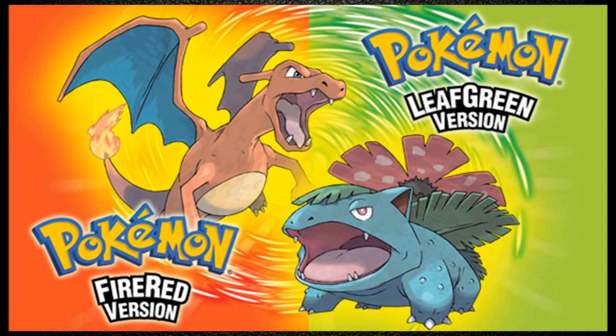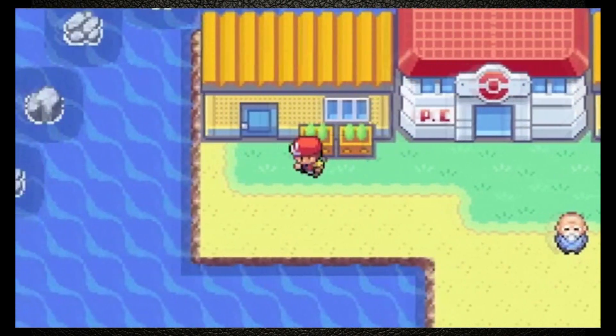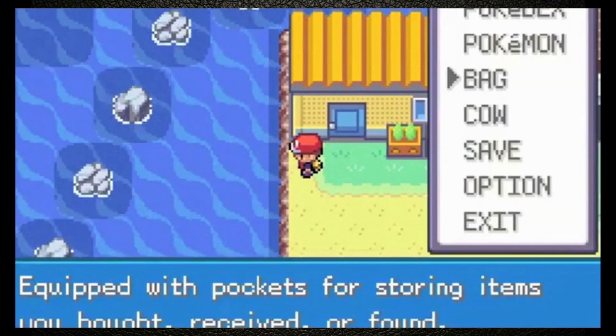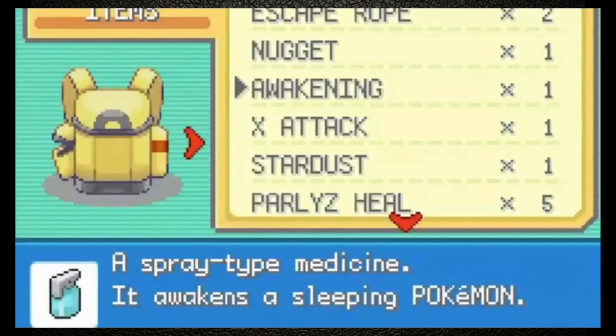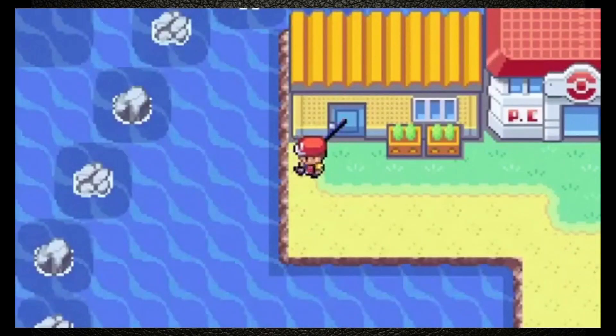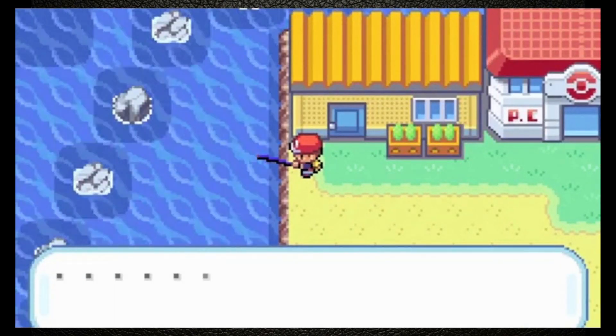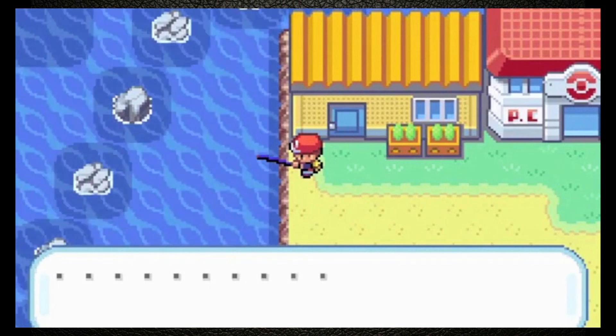Fishing Encounters: these encounters involve using the old, good, or super rods to fish for wild Pokémon in the water. These encounters typically take longer than random encounters, as reeling in a bite isn't guaranteed. I would only recommend this if you're going for a rare Pokémon that you couldn't get surfing, like Qwilfish.